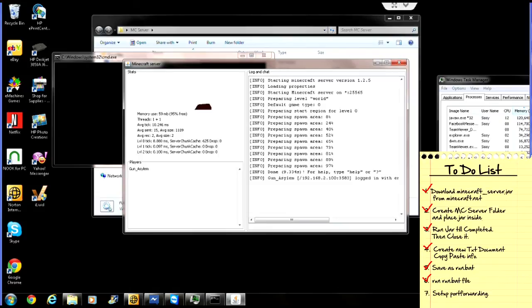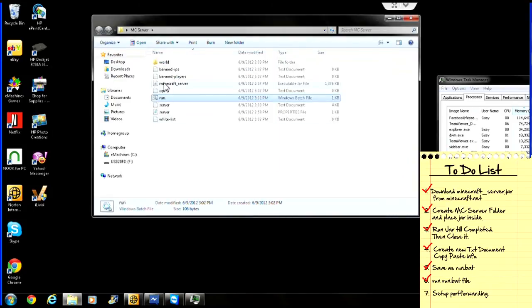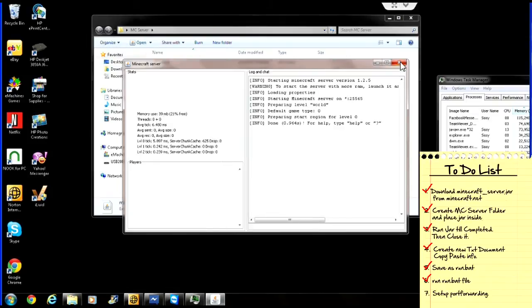Now let's take a look and see what happens. We're going to close the server and we're going to run it directly from the JAR file. Now as you can see, the number changed. Without running it from the one gig setting, it's saying I'm using the same amount of memory, but I only have 21% free. That's a big difference from 95% free.